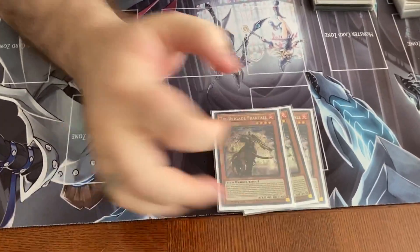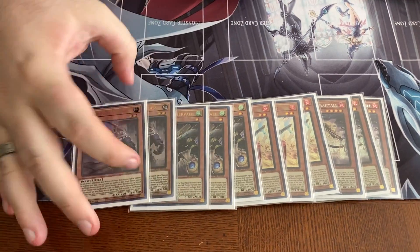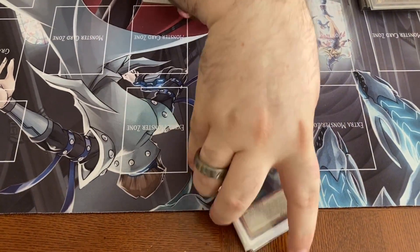Let's go ahead and get into it. So you got your standard three, three, three, and then two. I still agree with this ratio. You don't need three of these because you have other cards to search. So that's your standard lineup for Tri.